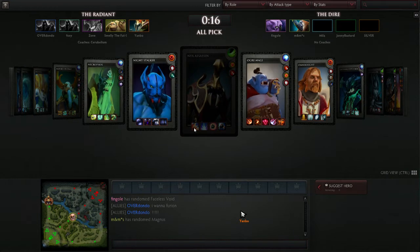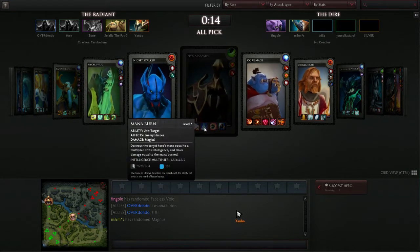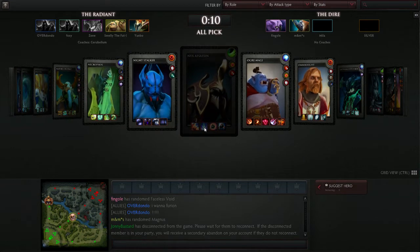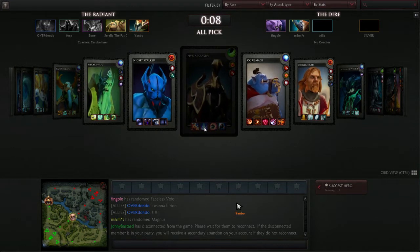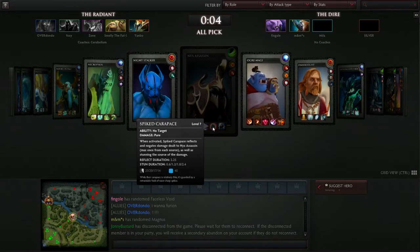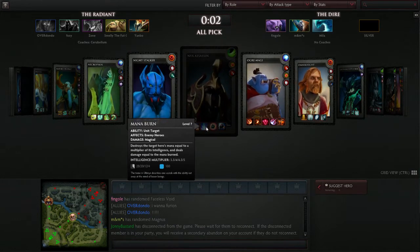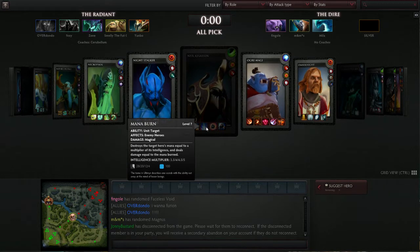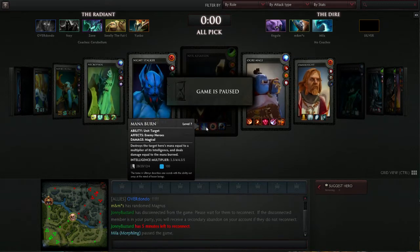I usually play support Nix, but he can work in pretty much any lane - the main lane as a supporter, mid lane as a mid, or offlane. We already had a drop so that's awesome. We have Spiked Carapace. Actually, we have Mana Burn - I didn't go through that. So that does damage to the target hero depending on how much Int Nix has.